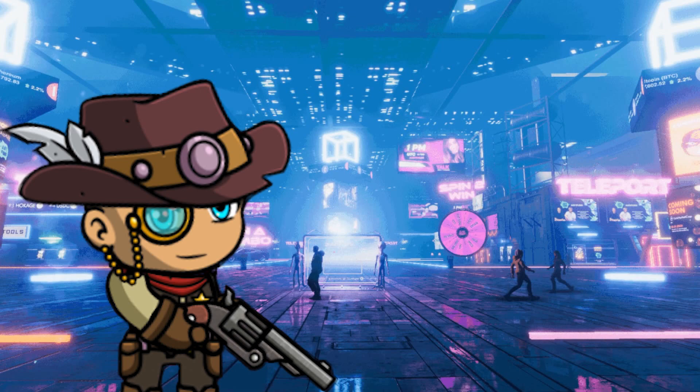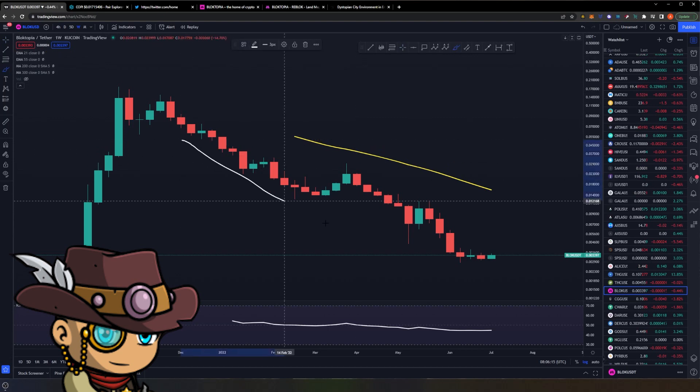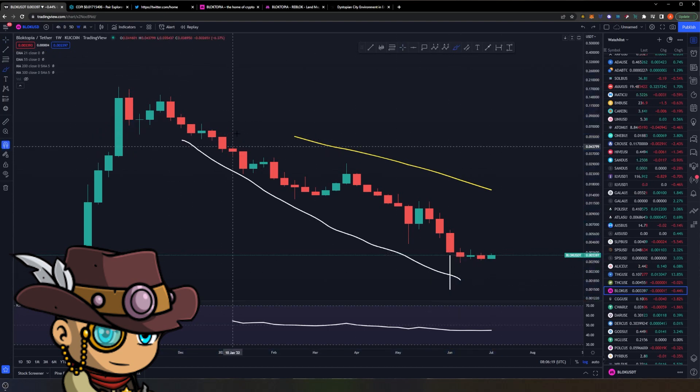So let's dive into the charts. What I have here is the chart of Blocktopia — the BLOCK token — on a weekly time frame. As you can see, it is very similar to all of the other gaming cryptos we've covered so far. The price action is much the same where, after a high around October or roughly around November, you suddenly had a cascade down as this was apparently already the start of the bear market.